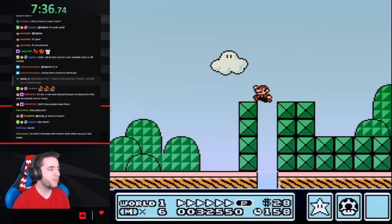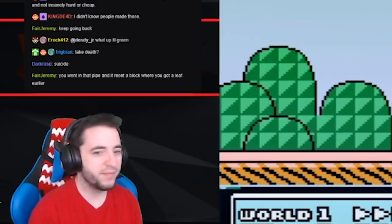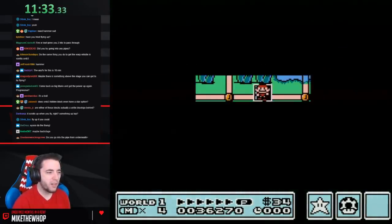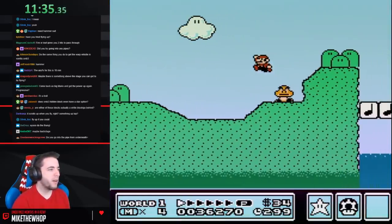Imagine this was a secret the whole time. Not a secret. Okay, so all we have is a star. Let's do level four. Try and get some power-ups here.